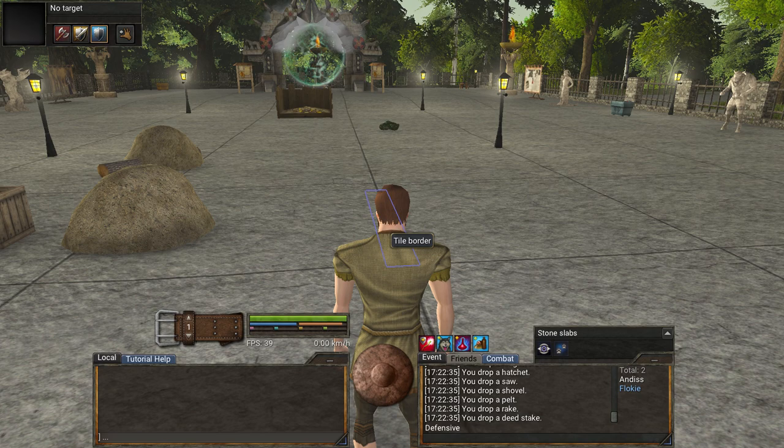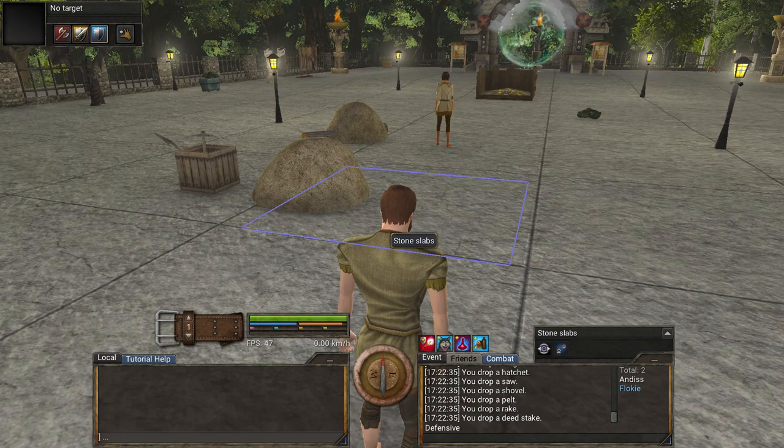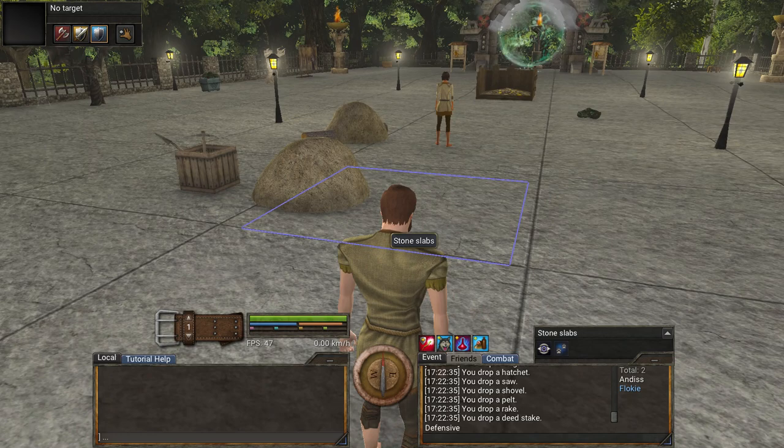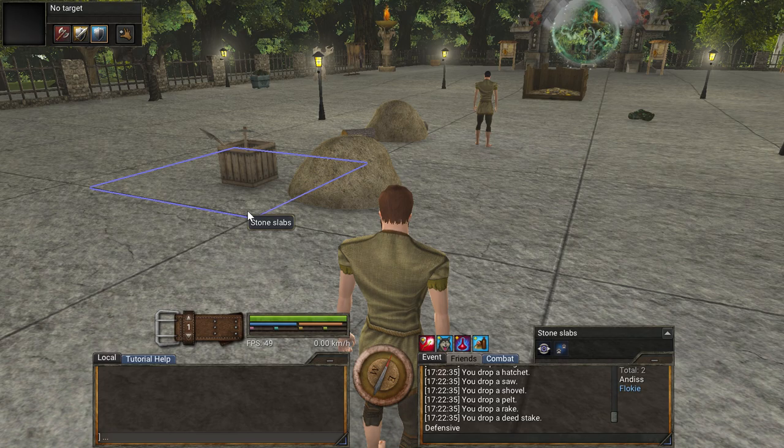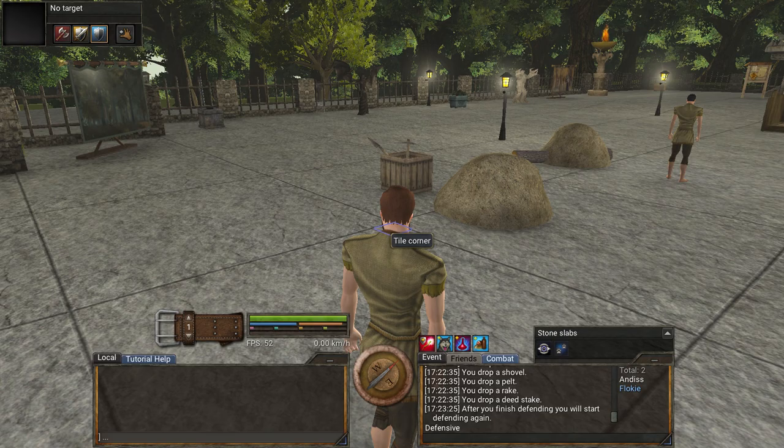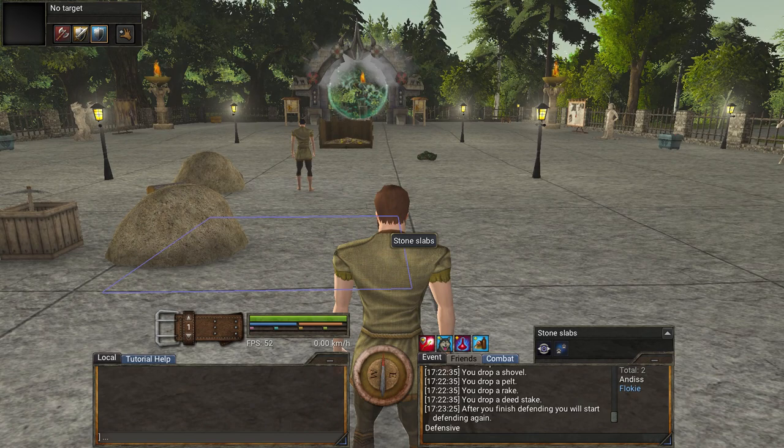My rules are pretty simple really. Anything that I obtain I must obtain on my own, so that means I can't accept any gifts from other players. That also means that if I see a pile of items dropped on the ground I can't just walk over and help myself to them. If there's something in that pile that I want, I'm going to have to figure out how to craft it myself. I can loot dead mobs because mobs will just die on their own without other players killing them, so that's fine. However, if another player has butchered a mob, I can't take anything from that animal as a result — because that would be receiving assistance from another player.